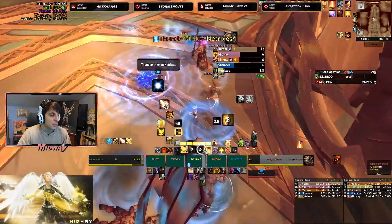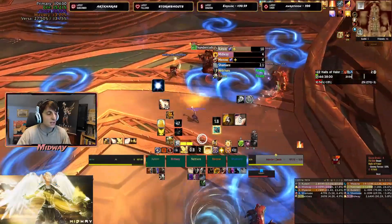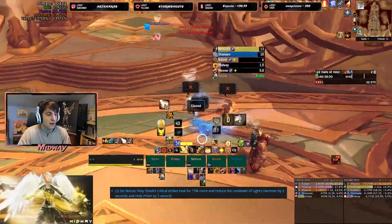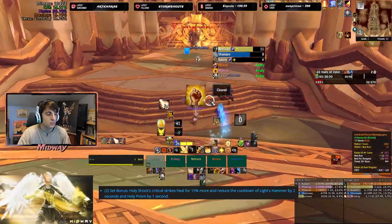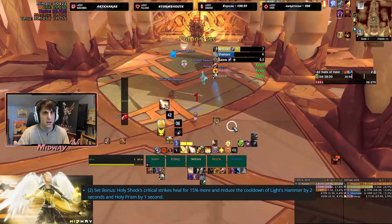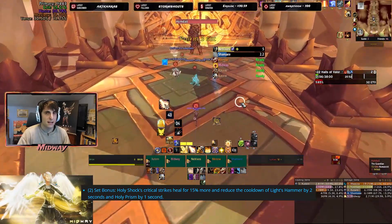Let me read through the tier set here. The two-set is as follows: Holy Shock critical strikes heal for 15% more and reduce the cooldown of Light's Hammer by 2 seconds and Holy Prism by 1 second. Now you might think — what the hell? Holy Prism and Light's Hammer, what is this?